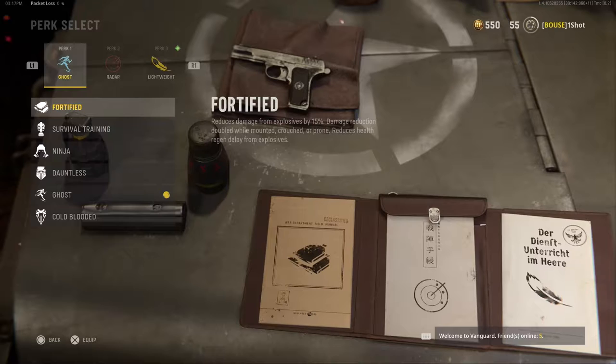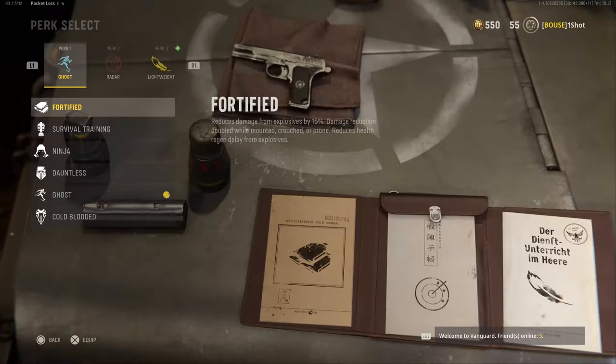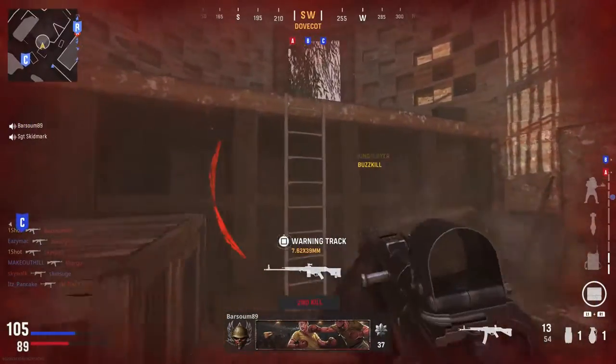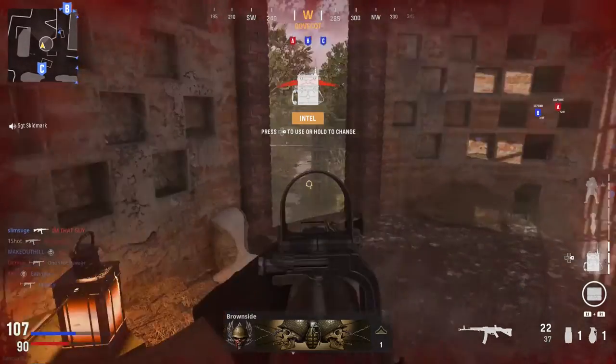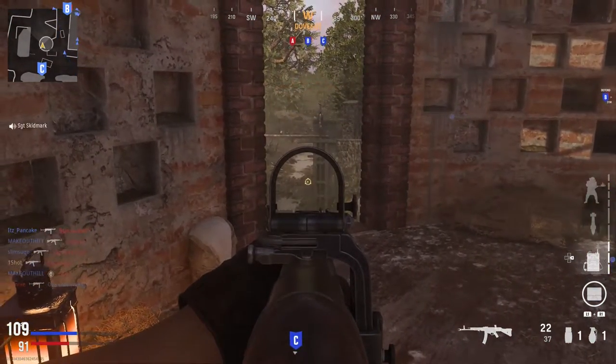Taking a look at Fortified — it's essentially the Flak Jacket of this game. It reduces damage from explosives by 15%, doubles the damage reduction while mounted, crouched, or prone, and reduces health regen delay from explosives. It's a very good perk to use, especially in the Assault and Blitz modes where there's a lot of grenade spamming, helping you stay alive longer and go on longer killstreaks.